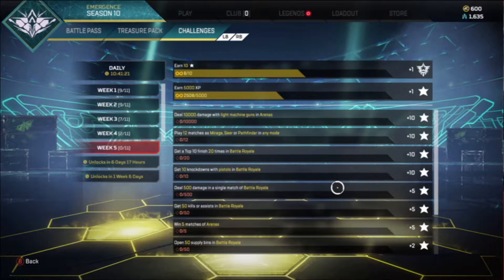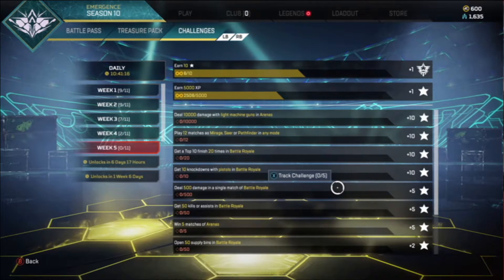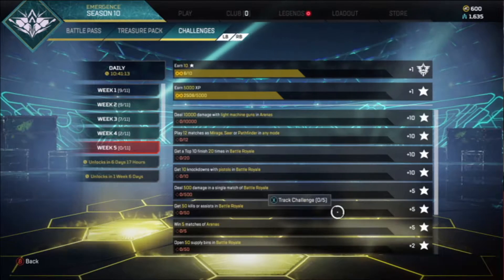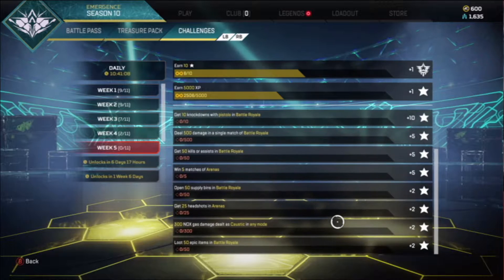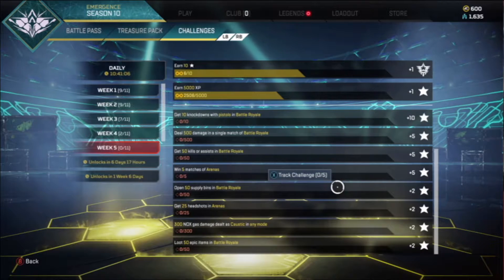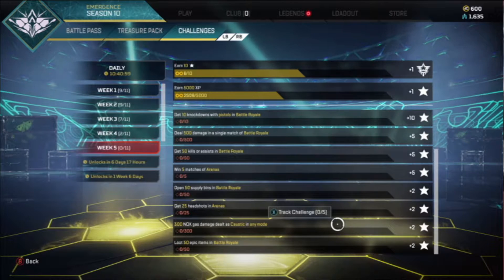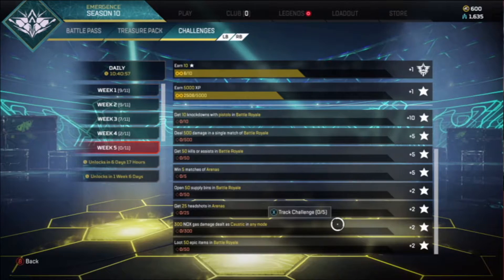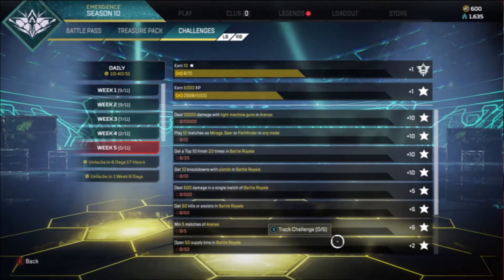Moving on to our 5-star challenges, we have deal 500 damage in a single match of Battle Royale, get 50 kills or assists in Battle Royale, and win 5 matches of arenas. Then our 2-star challenges are: open 50 supply bins in Battle Royale, get 25 headshots in arenas, do 300 knock gas damage with Caustic in any mode, and loot 50 epic items in Battle Royale.